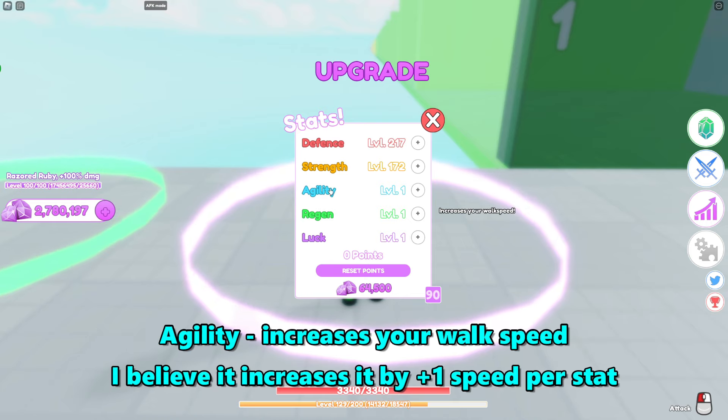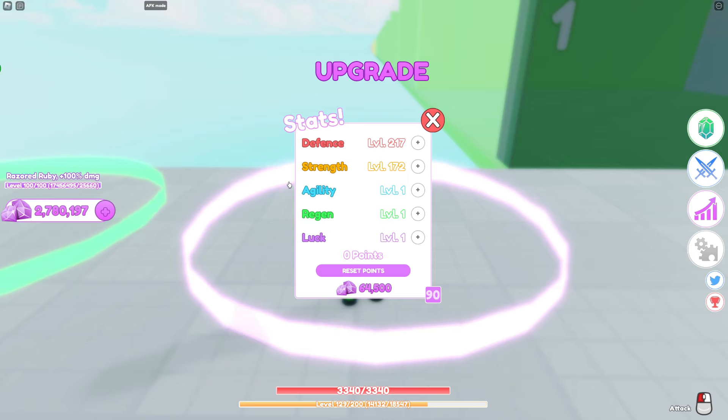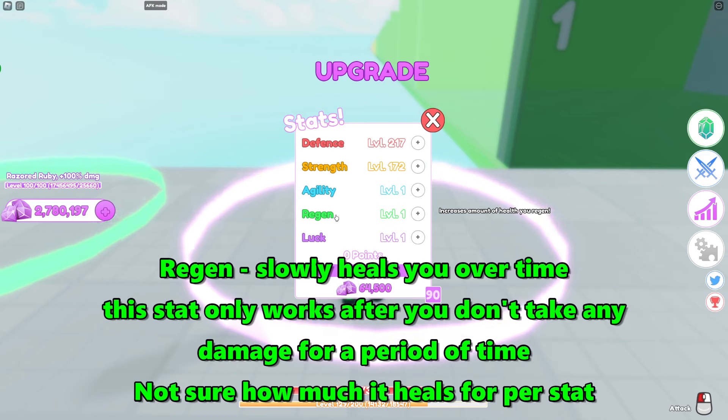Agility is pretty nice, especially if instead of using AFK mode you're actually walking around, swinging, and moving. If you're actively playing, agility would be great to get up to at least level 20, because that way you can easily outrun anything.